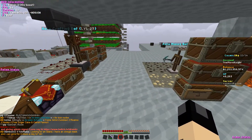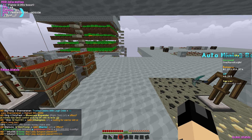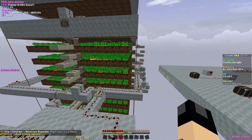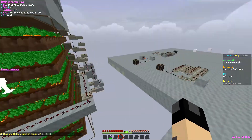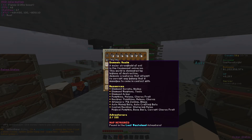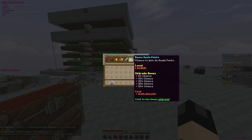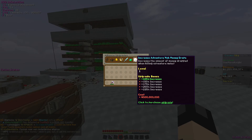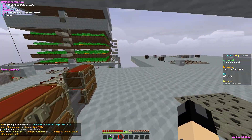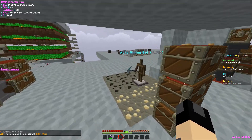I asked on the forums how people make money and progress through the game but didn't get any helpful responses. One guy suggested that since I'm a solo player I should go into the top adventure area — the demonic realm — and start killing demons, taking advantage of an alliance upgrade for mob drop money. But that's an alliance buff and I'm solo, so that suggestion didn't really apply to me.